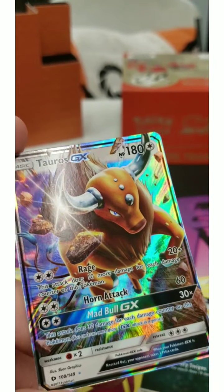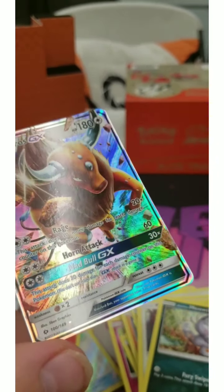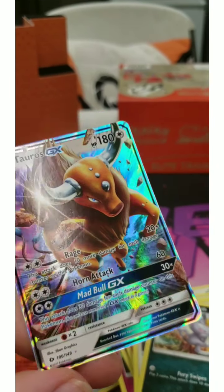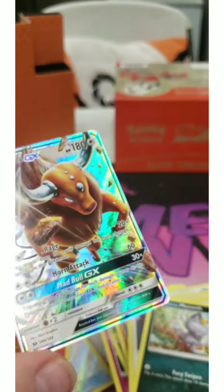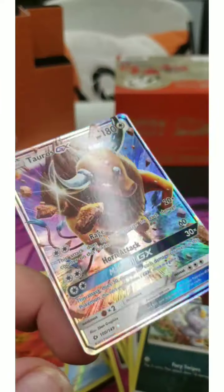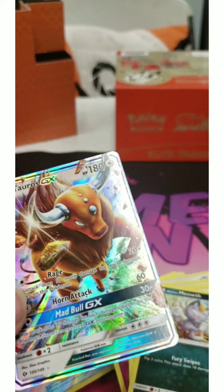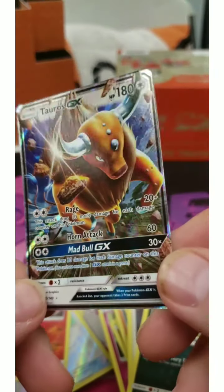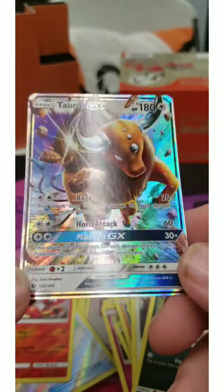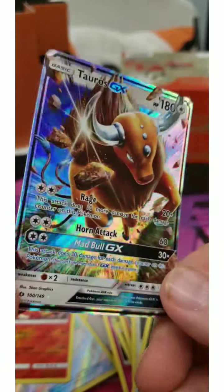The Sun and Moon block was when they started printing GXs. Before that, there were no other alternate versions of cards — GXs were like the first alternate. They had EXs before, and the EX was the set before. Sun and Moon was one of the first few sets that started doing GXs, then they started escalating into VMAXs, Dynamaxes, Gigantamaxes. It goes way back — they had the alpha, beta, and deltas, then it went EX, GX, into the Vs and VMAXs and all that.